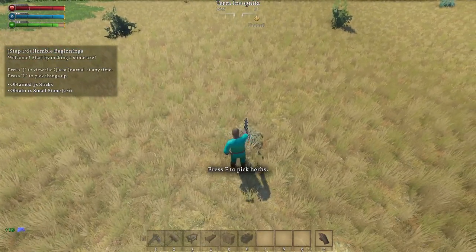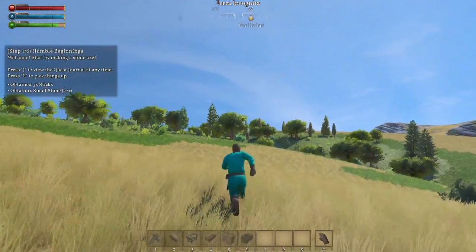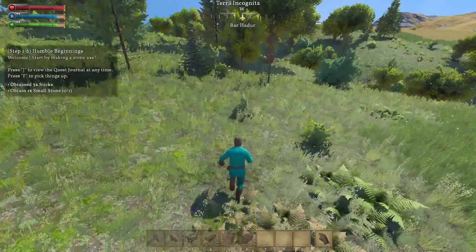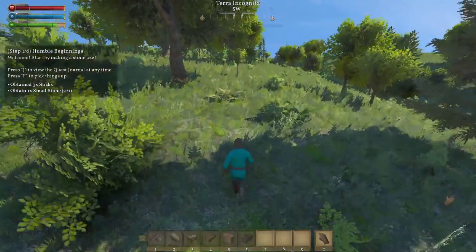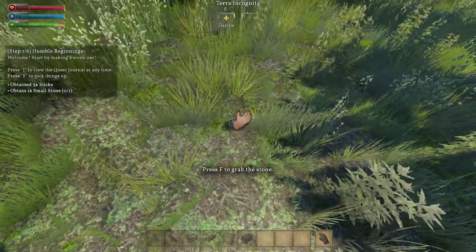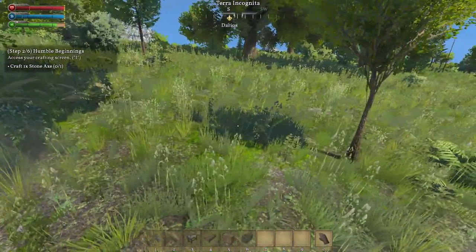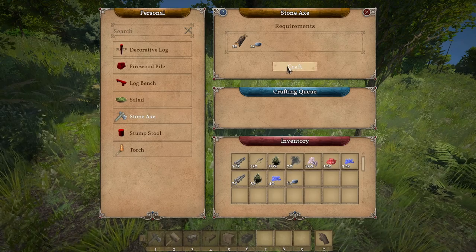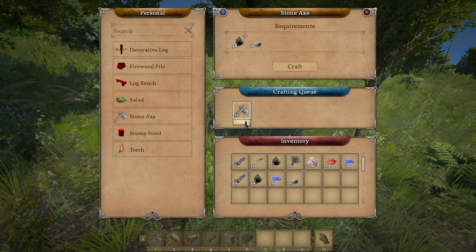Let's do the tutorial. We need to get an axe — start by making a stone axe. Obtain three sticks and one small stone. I haven't really been looking for them. There should be some stone right in here. There we go — it even put a little hand symbol on it. We'll gather these mushrooms as well. So we've got our one stone, and now it wants us to access the crafting screen.